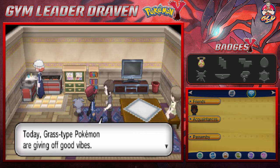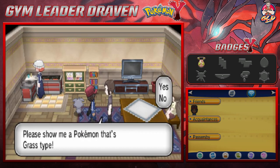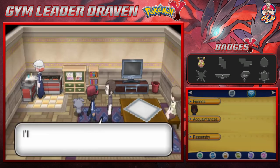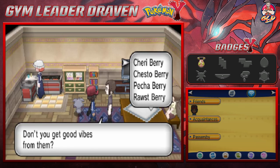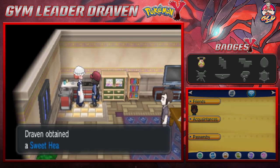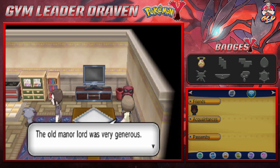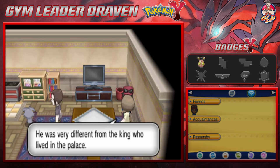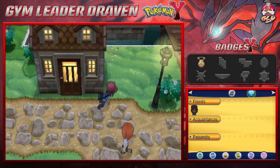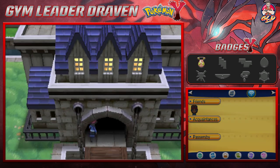This guy says today's grass type Pokemon are giving off good vibes, and we have to show him a grass type Pokemon — thankfully we've got Jordan. After you show him a grass type Pokemon he offers you a berry, so I'll go with an Aspear berry. We get ourselves a Sweetheart — probably a healing item. Let's go ahead and move on to the palace because we can't go anywhere without going in.